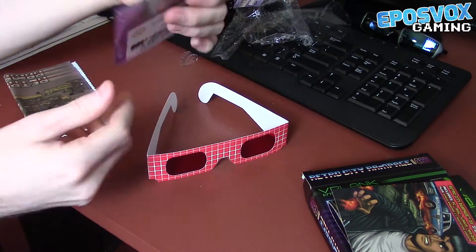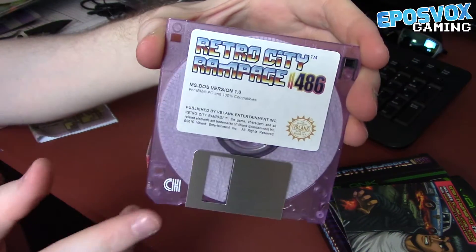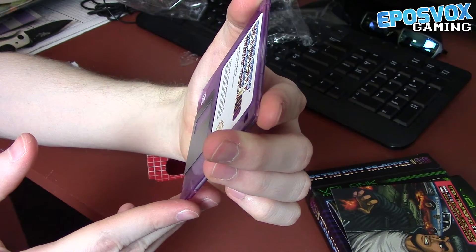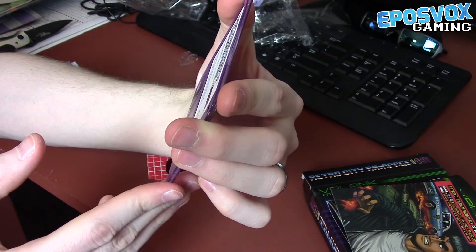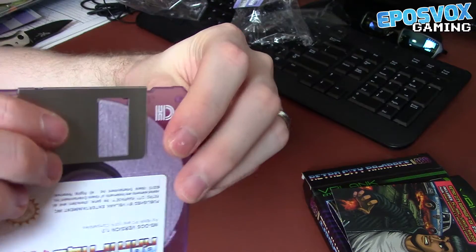Then we have the floppy disk with the 486 version. It's actually on a 3.5-megabyte floppy disk for the MS-DOS version 1.0, for IBM PC and 100% compatibles. V-Blank seal of quality — I mean, it's a legit floppy.